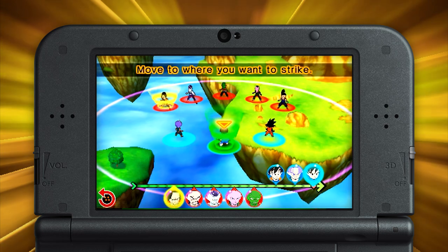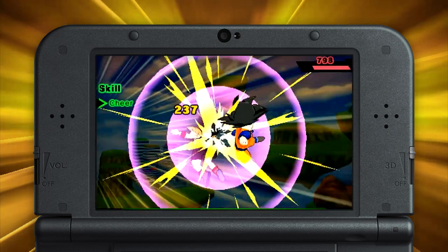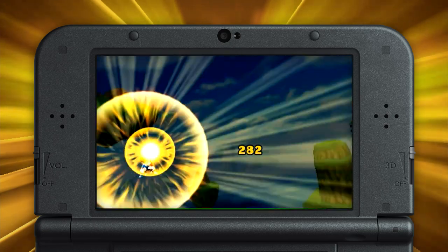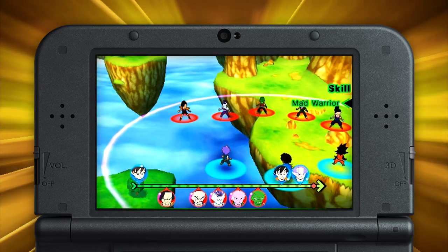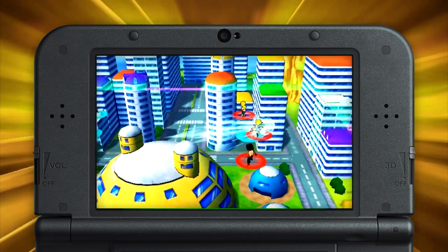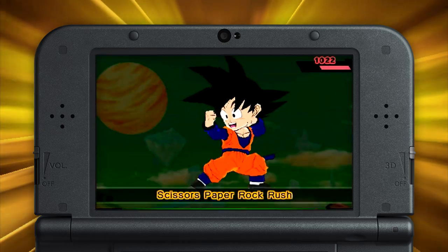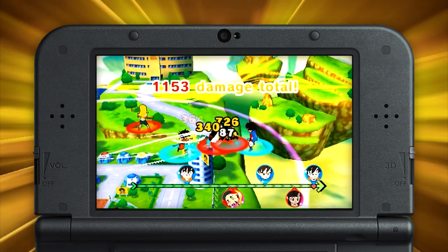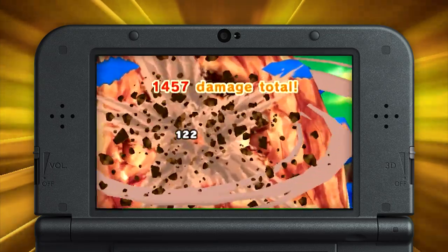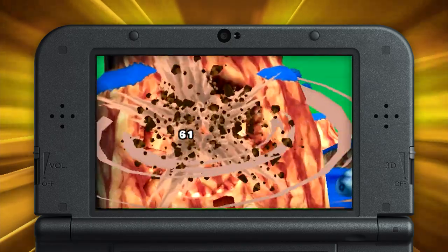Once you've decided on a target, it's time to strike. In keeping with the spirit of the series, standard attacks not only look fantastic, but can also unleash a string of unexpected beatdowns and destruction. When Goten selects Piscuit with a standard attack, you're given a brief window to choose the direction you want to send him or her flying. This isn't just for show — knock enemies into their friends to deal extra damage, or launch them out of the arena and into a nearby rock formation. Ouch!